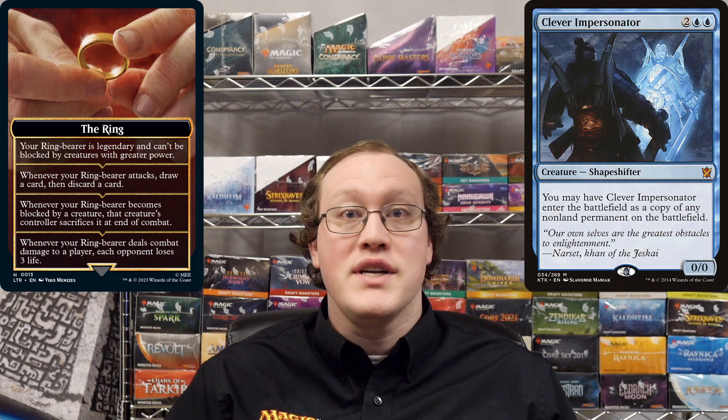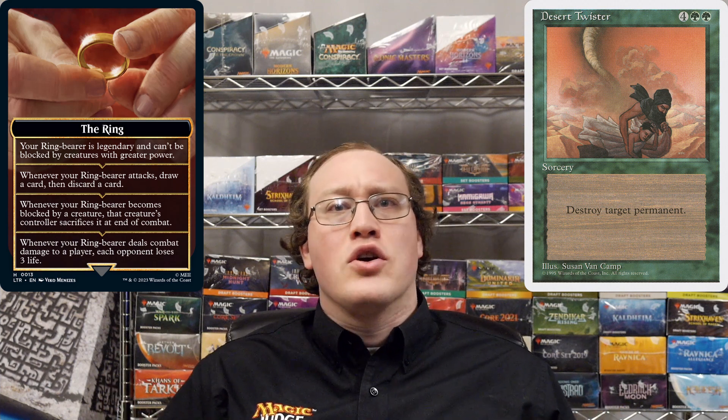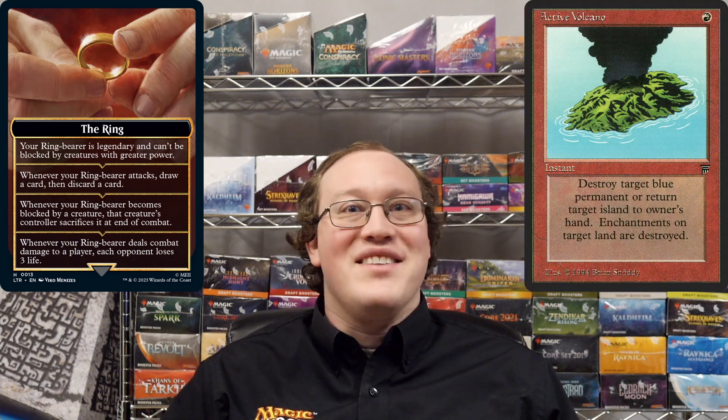The first thing I need to talk about is the ring itself. Whenever the ring tempts you, you'll get an emblem named the ring. Like all emblems, this one exists in the command zone, not the battlefield, which means it's not possible to interact with it in any normal way. For example, you can't copy it with something like Clever Impersonator, and you can't destroy it with something like a Disenchant or a Desert Twister — nope, not even that.